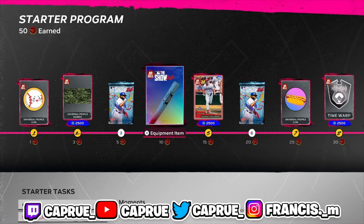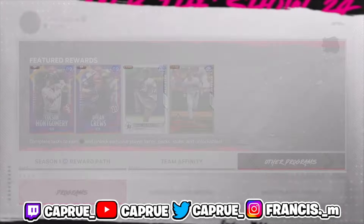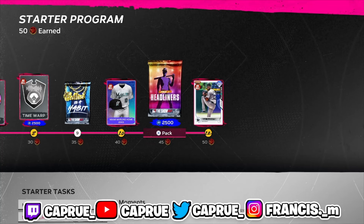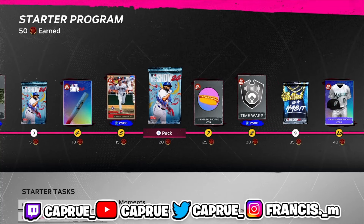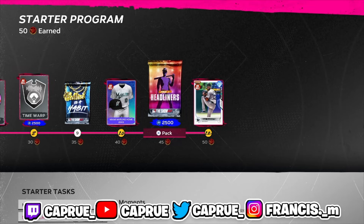This was to get me started. If you guys haven't even started off, I would probably just go to other programs right here and do the starter program. This is literally what gets you started. You guys get a decent starting pitcher, a Balliners of Habit pack, a Show pack — actually two Show packs — and a Headliners pack.